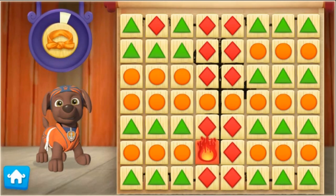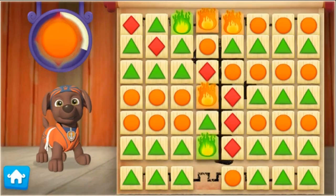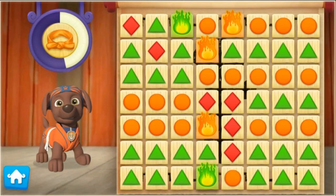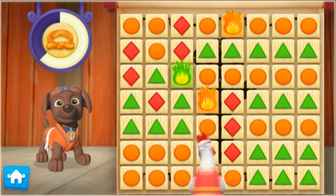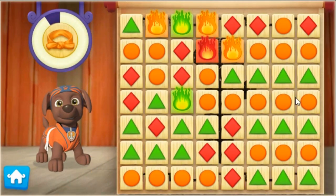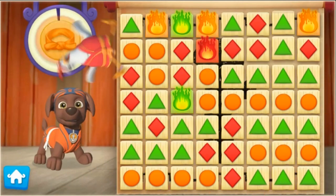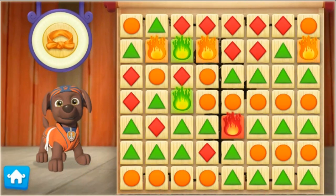If you see a group with a fire board, click it for a big break! Nice moves! Awesome! Now let's keep breaking those boards. That was an amazing break, Chickaletta! We filled the meter and helped Zumo earn his orange belt.